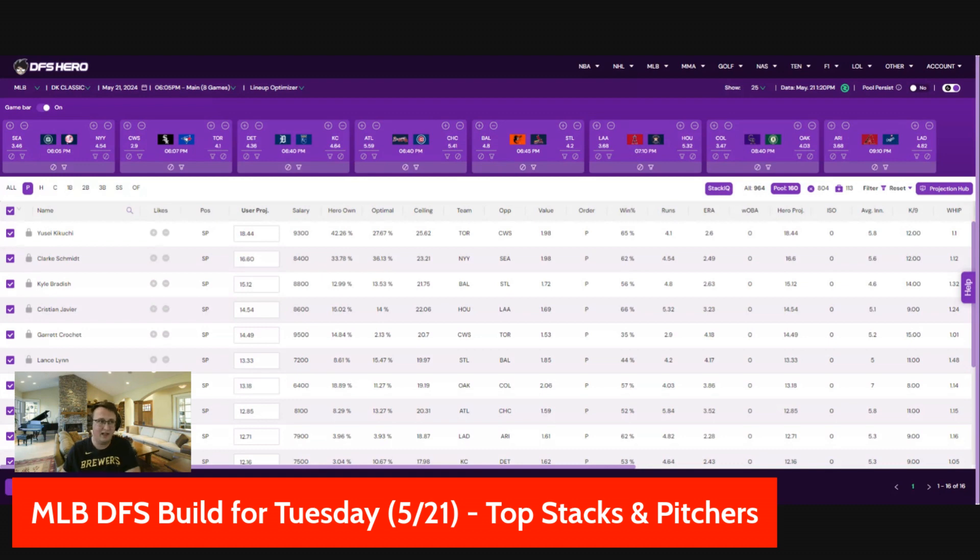On the other side, you can always stack the Yankees if you choose. Brian Wu is a pretty good pitcher, so I don't really want him against the Yankees in this park, but I also don't really want to pick on him with the Yankees either.